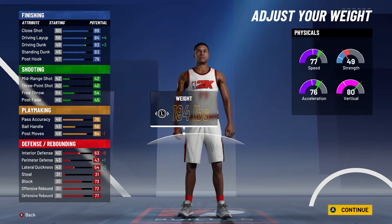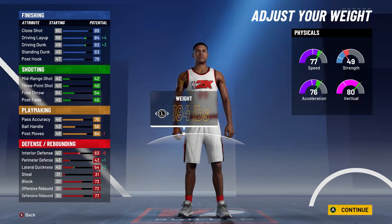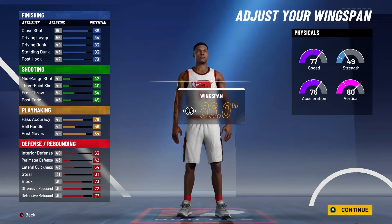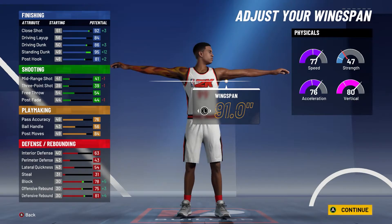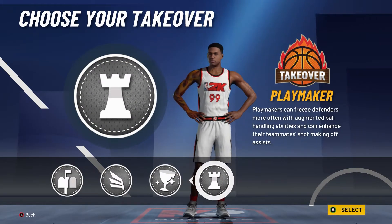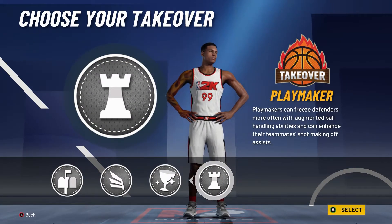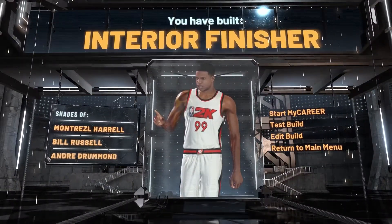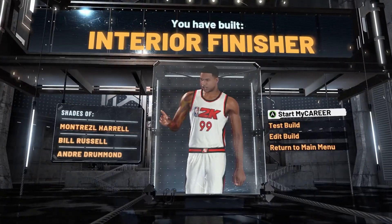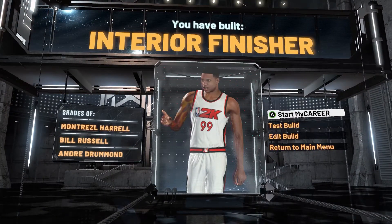With gym rat and hitting 99, this build will have about 86 speed at center with an 88 to 89 vertical. You might be thinking driving dunk at 83 isn't contact dunks — but now we still have wingspan to max out. With max wingspan you get an 86 driving dunk and 95 standing dunk, with a solid vertical for being 6'9". Best of all, you get the choice to put playmaking takeover on your center. You have a playmaking interior finisher build that gets contact dunks — this is a scary build for the park.